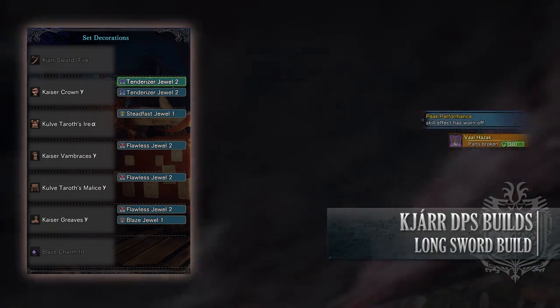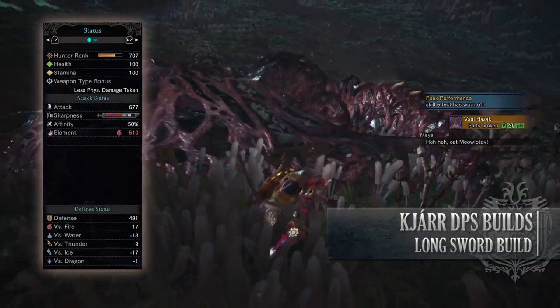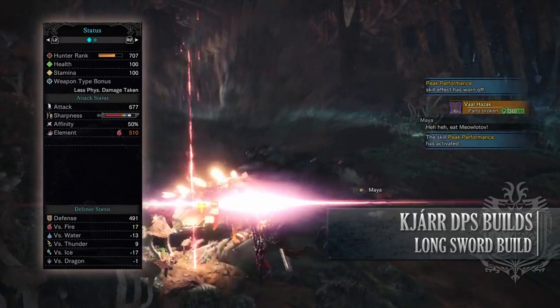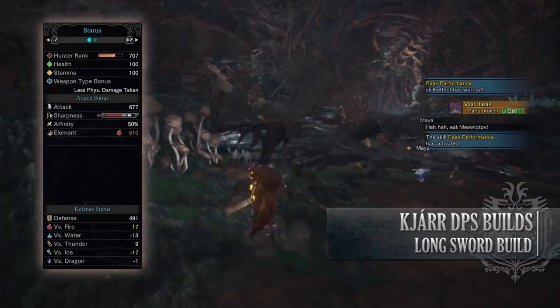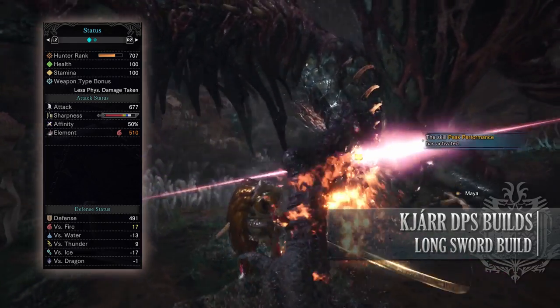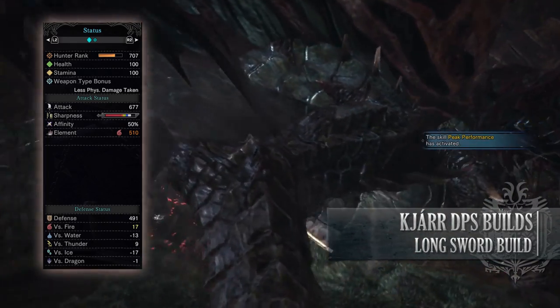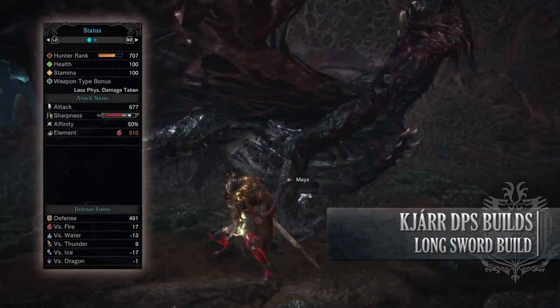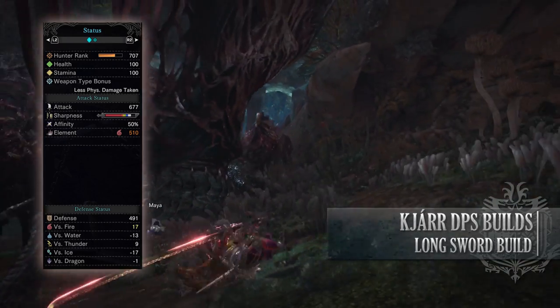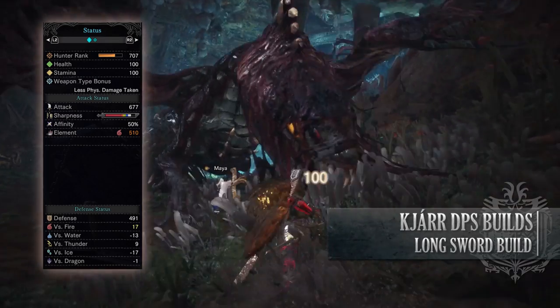Although the Steadfast Jewel is purely optional. If you've done what I've done here you should have a build with 100 health, 100 stamina, 677 attack which is actually higher if you have maximum health thanks to Peak Performance while on a hunt, White Sharpness, 50% affinity which is actually 100% so long as you go for monsters' weak points, and 510 fire rating with strong defense especially against fire and thunder, but you're fairly weak to water and ice.